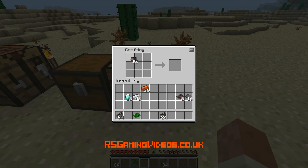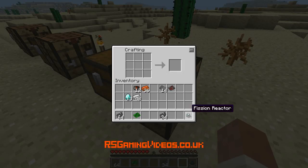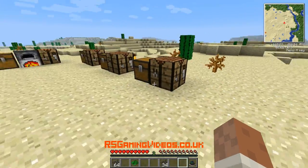So to actually make the reactor itself: we're going to want motors in the corners, advanced circuits at the top and the bottom, and the steel plates at the side. And there we go — we have a fission reactor. Now we can start setting this up ready to generate electricity.